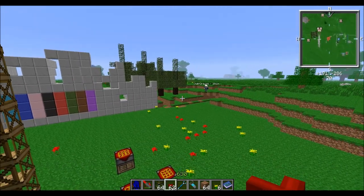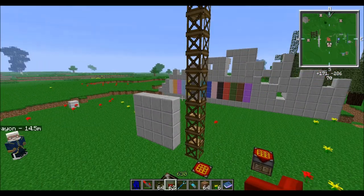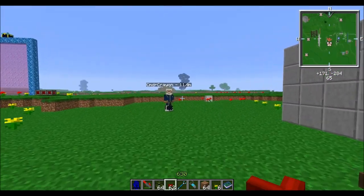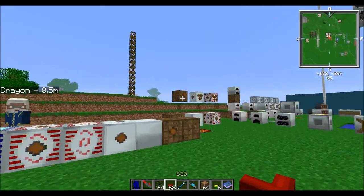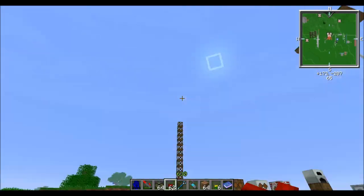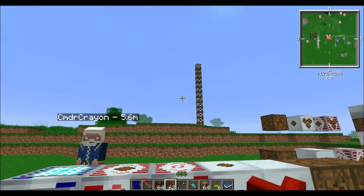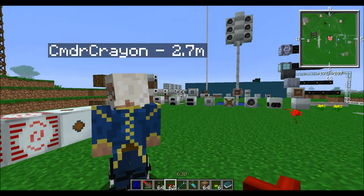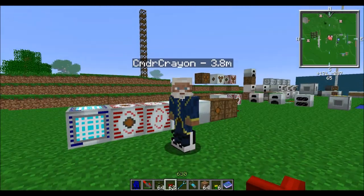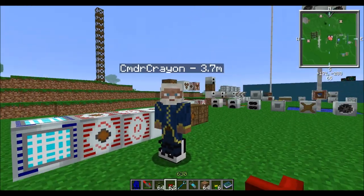GregTech — a lot of people dislike it. It complicates a lot of recipes and does slow your progression a little at the start. But in the long run you will most definitely benefit from having GregTech enabled. It gives us many, many machines — basically an expansion pack to Industrial Craft. Huge things you can do with it, like literally making UU-matter or iridium out of dirt. I have a quarry just for dirt and a terraformer set up to produce dirt.